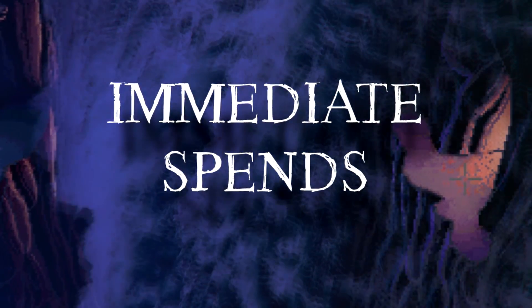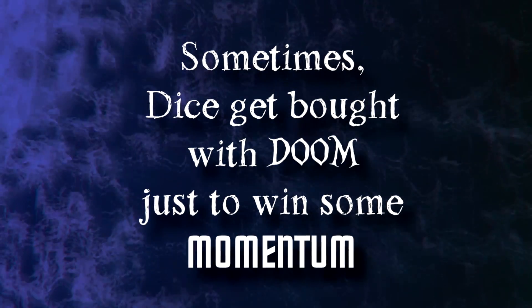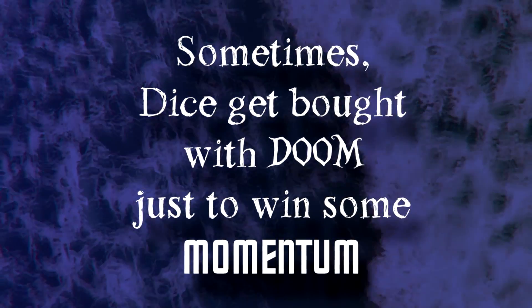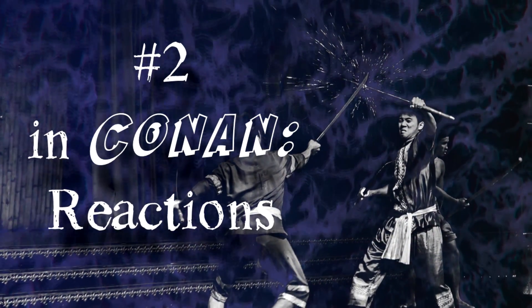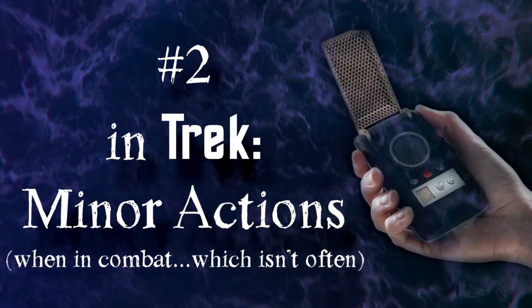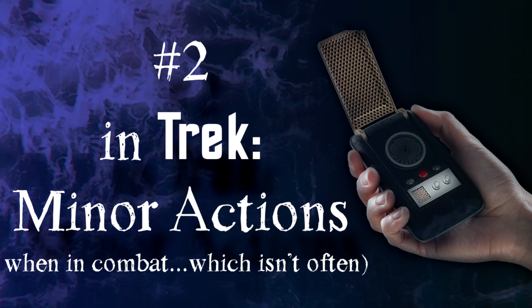Besides the starting pool and things like passing on complications to add to the pool, there are essentially two ways that you get Doom during the course of play. The first is immediate spends — players buying things with momentum that they don't have, in other words, taking risks. The chief offender here is Create Opportunity, the player's way of buying more dice, which can often generate momentum on the other side. In Conan the number two source is reactions — parries and ripostes. In Star Trek Adventures, where hand-to-hand combat isn't as granular, additional minor actions seem to be the biggest source of Threat.